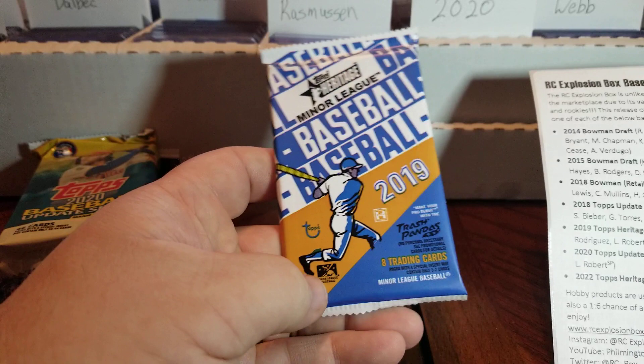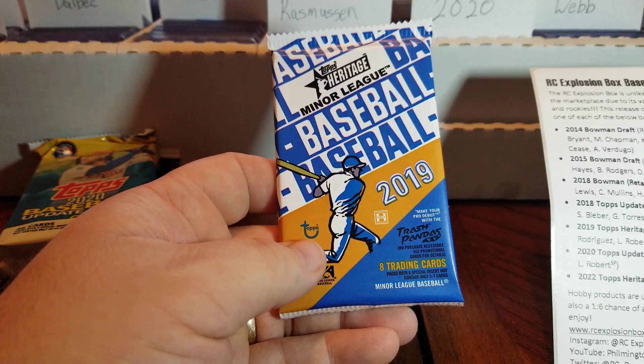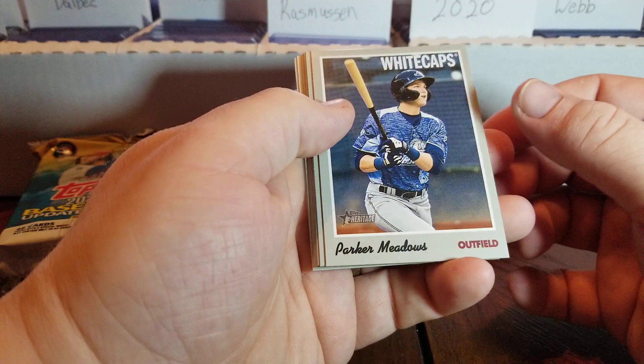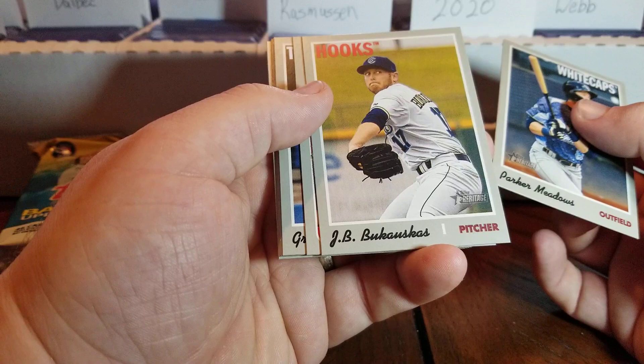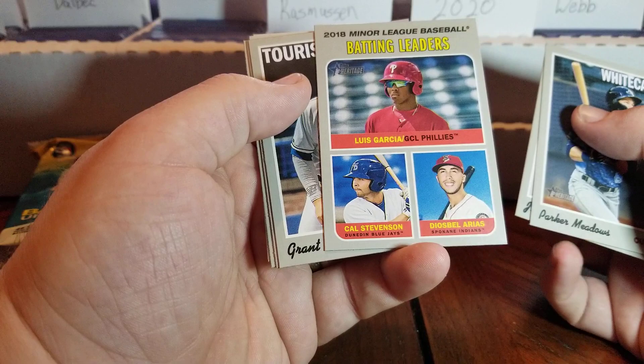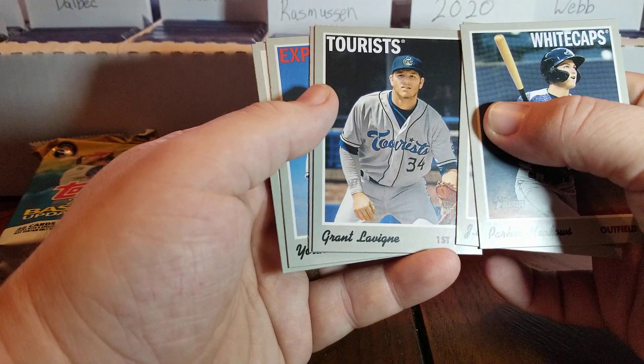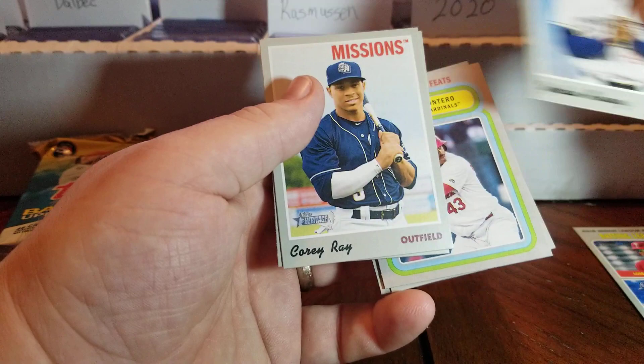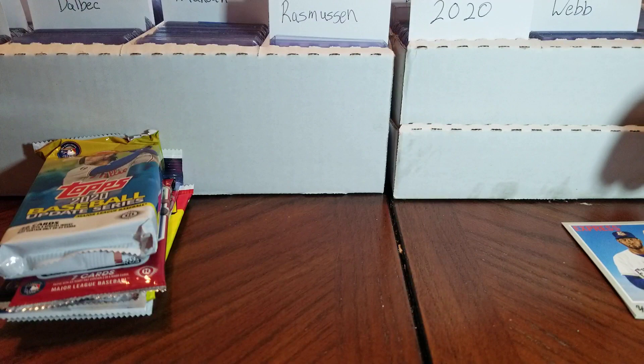I don't do the minor league stuff as much, but in this pack we are looking for Wander Franco, Julio Rodriguez, Luis Robert, and Kalanick. I'm not familiar with Casas — sorry if I'm mispronouncing it. Off the bat we have Parker Meadows, Bukowski — I believe he made his debut — there's Luis Garcia, we'll take that one. Grant Levine, Eliezer Montero, hey there's Yordan! We will absolutely take that. Corey Ray and Peter Lambert. I'm liking that Yordan already.